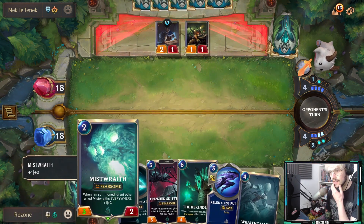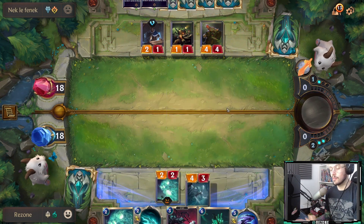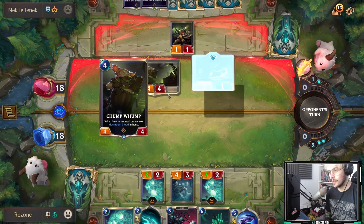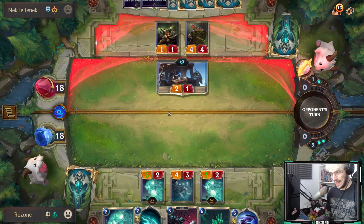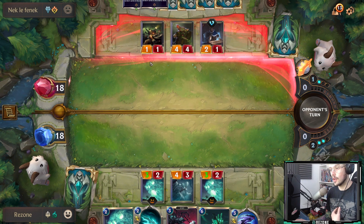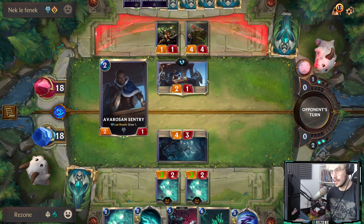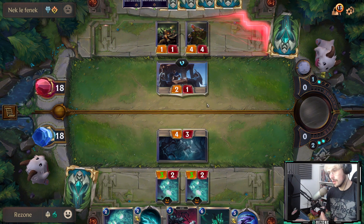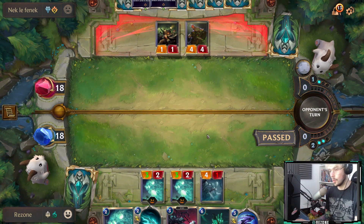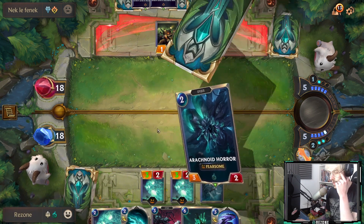We've drawn a Wraith Caller and a Mistwraith. If you don't already know, Wraith Caller summons another Mistwraith 90% of the time depending on your deck. The opponent used Get Excited to get rid of my Elise — I actually don't care. Elise is not the main goal for this deck; it's not a Spiderling deck. There are spiders in it but they're not the be-all and end-all. He burned three mana and a card to remove a card that only cost me two mana — I'll take it. My Wraith Callers are still up, I have one banked, and we have Rekindler to bring back Elise anyway.